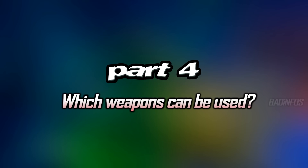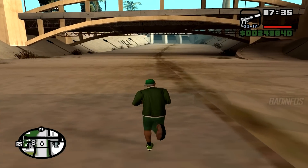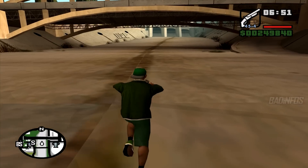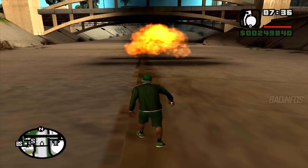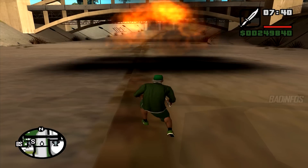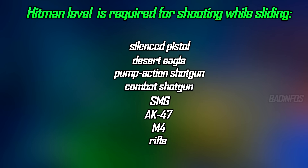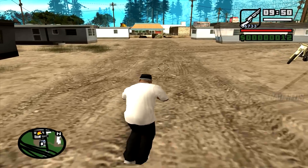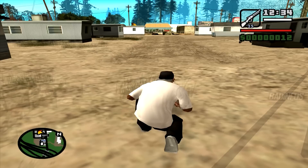Part 4. How can you know which weapon can be used for sliding? You can test it yourselves: start aiming and moving — if CJ slows down, the weapon can be used for sliding; if CJ keeps walking normally, it cannot. Weapons such as grenades, molotovs, or melee weapons with which you cannot even aim also cannot be used for sliding. The first type of weapons can be used to slide but require hitman level in order to shoot while sliding. These are: silenced pistol, desert eagle, pump action shotgun, combat shotgun, SMG, AK-47, M4, and rifle.